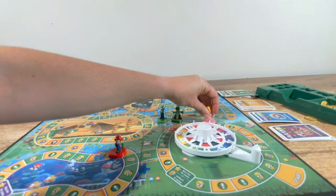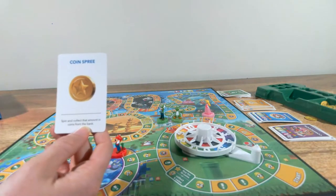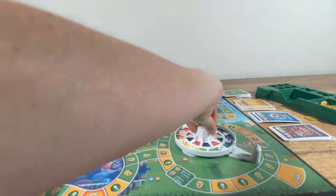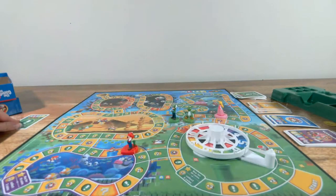Pirate Penny rolls a five — one, two, three, four, five — and an action card. Coin Spree: spin and collect that amount in coins from the bank. Six coins, please. It's all about collecting coins here — love this.